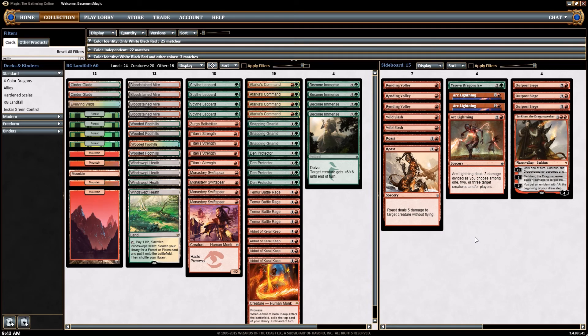One Sarkhan, the Dragonspeaker — I'm not quite sure where he's bringing Sarkhan in, probably in control matchups that are going to go quite long, where you'd bring in the Outpost Siege as well. It looks like a pretty sweet deck. Like I said, it did take fourth place at GP Indianapolis over the Halloween weekend, so we'll see how it goes. Thanks for watching guys, this is Josh with Basement Level Magic.